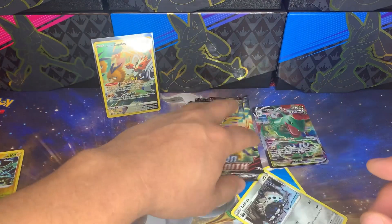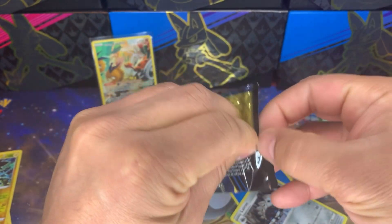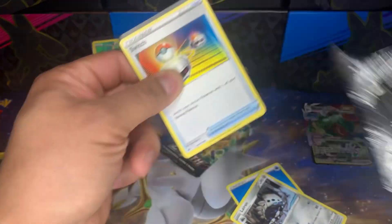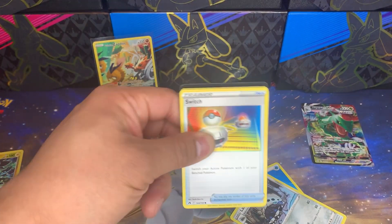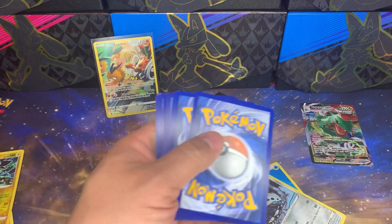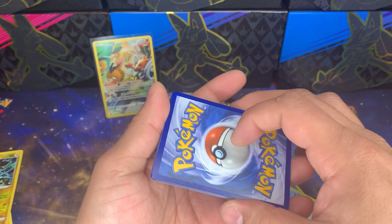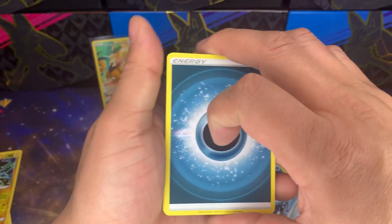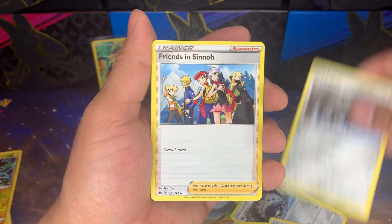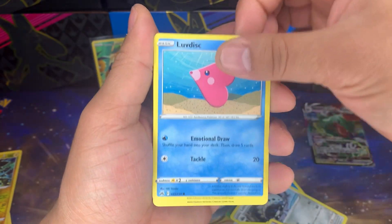Two packs to go — I am guessing a Galarian Gallery card should be in here according to the pull rate. You never know, we might just be running super cold. There's your code card. Let's go — fighting energy, darkness. We've been wrong every time.